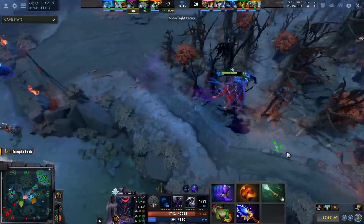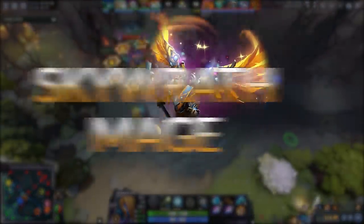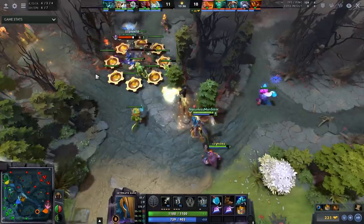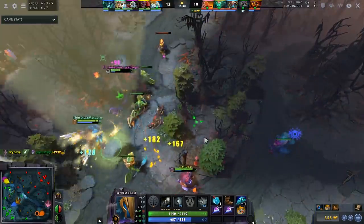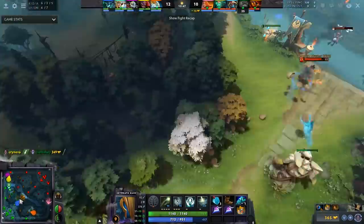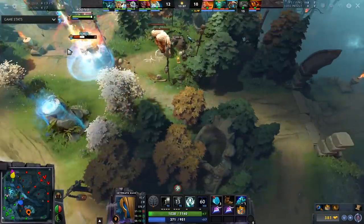Nightstalker is a scaling hero that now has a better laning stage and is fantastic in the late game. The second hero is Skywrath Mage. I've talked about Sky before in a lot of videos — I really think you should still pick this hero. If you're looking for a hero that you can carry solo queue with as a support, this is one of two examples I'll give in this video.